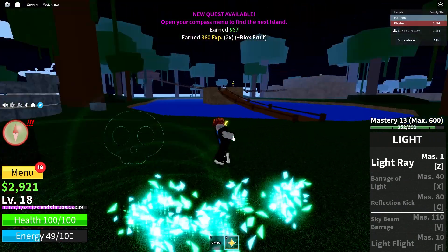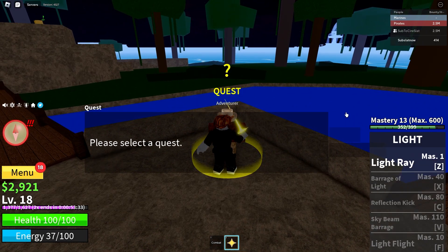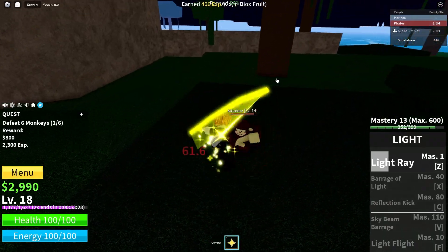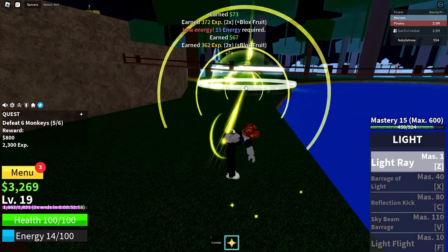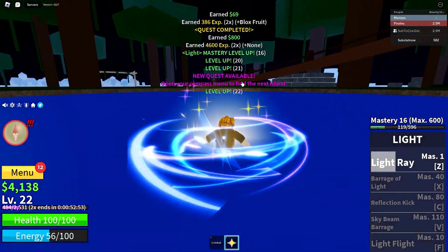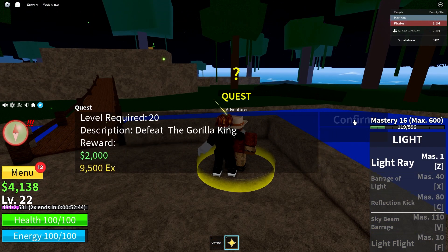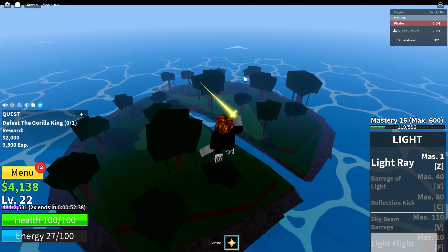I need to get to level 20 and then I have a brilliant idea on how to speed run this game. Let me kill more monkeys. Let me upgrade my points real quick. We're level 19 — doing pretty good on time. We've only spent about five minutes getting to level 20 since I wasted three minutes on the pay-to-win setup. All right, Gorilla King quest — I do have light flight, this is gonna make everything so much faster.